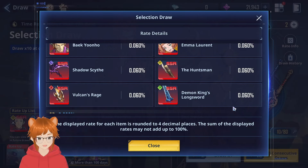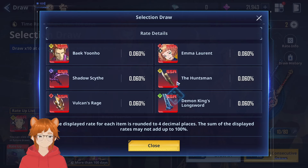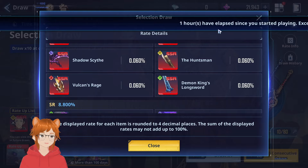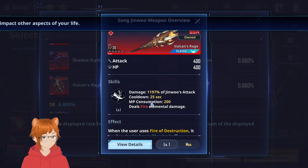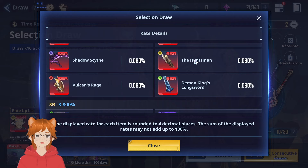Overall, if I had to order these weapons — the Demonic Plum Sword and Thetis Grimoire would probably be tied first. In third place, probably the Huntsman and Shadow Scythe — tied third. Then Demon King's Longsword, and probably last place Vulcan's Rage. I do have the weapon but I can't deny it's a slow weapon. Anyway, that's pretty much it for this video — if you got any questions about the weapons, let me know in the comments below. It's been your boy Lightstorm, I'll see you guys in the next stream or video. Peace!